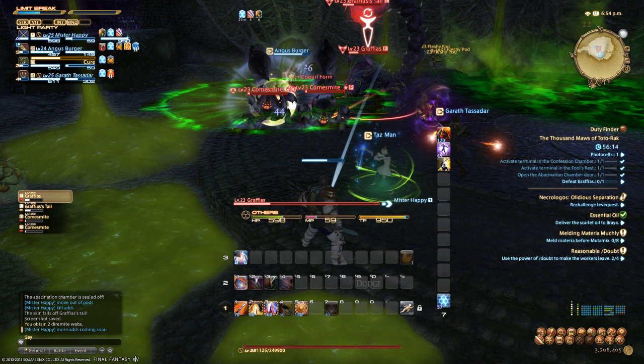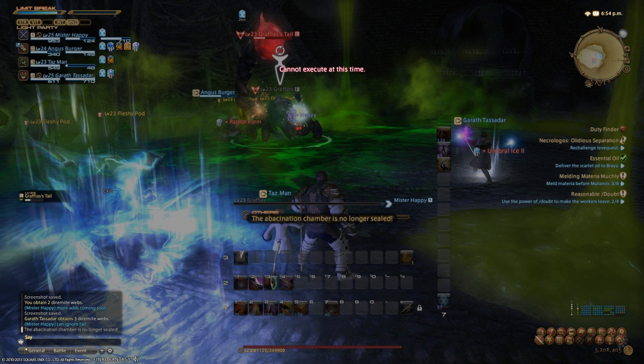I don't recommend destroying the tail unless your party is inexperienced, because it makes the fight take longer than necessary. If you've dodged the tail move once, you can keep dodging it, so I prefer to just burn him down in the tail phase. You'll need decent weapons and damage for this; if your damage isn't up to par, destroy the tail instead. This is where I recommend using your DPS limit break. If you have a Thaumaturge, once the tank has the adds gathered, they can limit break the boss and adds together for the easiest outcome. Otherwise, try to get a level 2 limit break — Sword Dance — or just use Braver. Get him down fast and you won't have trouble.